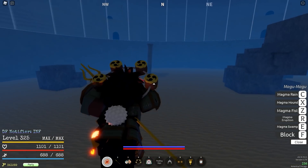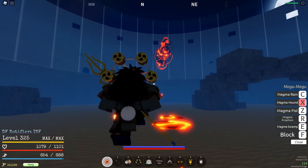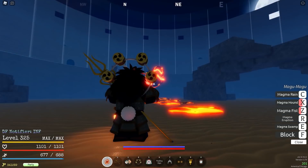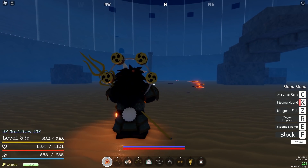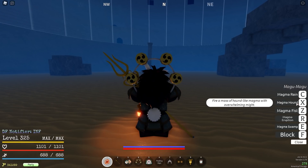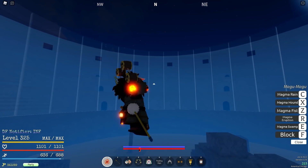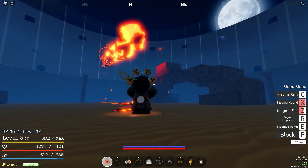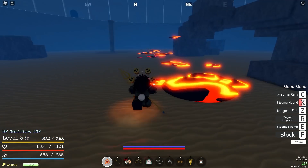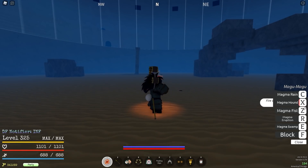The next move is basically the same as Magma Fist except faster — that's Magma Hound. As you can see it is quite a bit faster than Magma Fist and deals slightly less damage. Again, it's really blockable, however since it is faster your opponent might not be able to react as quickly. Magma Hound is a lot faster than Magma Fist, but it does have a significantly longer cooldown, so that is one thing to note.